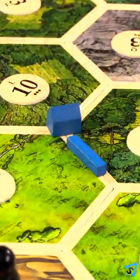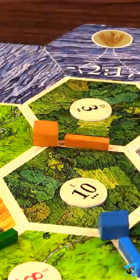Clockwise, each player places a settlement and road, then reverse with one more.